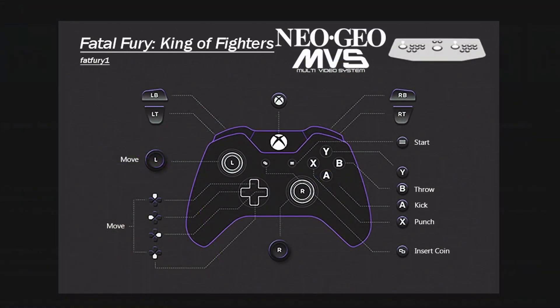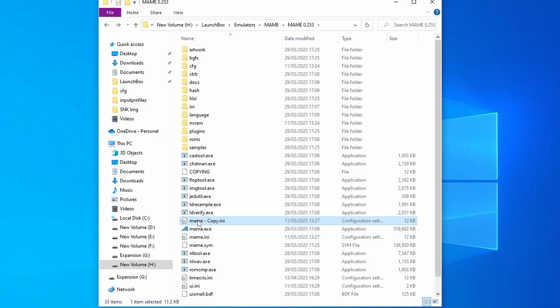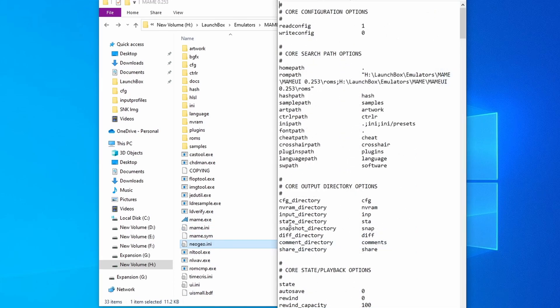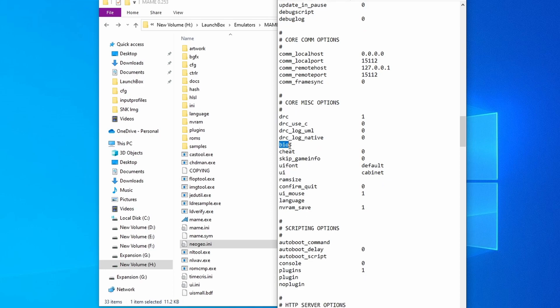Of course, you've got the button layout images so you know exactly what's going on. Now, this one does need a little bit of setup in comparison to the others, because we want those Neo Geo games to use a different BIOS and only those Neo Geo games. So just open up MAME — you should have a MAME.ini file. We're going to copy this, paste it, make a copy, and rename it Neo Geo. Then we're going to open that up, go down to Core MISC Options, and you'll see the BIOS line there. In that place, we're going to put the number 16, and then save it. And this makes all of those Neo Geo games use that Universe BIOS.